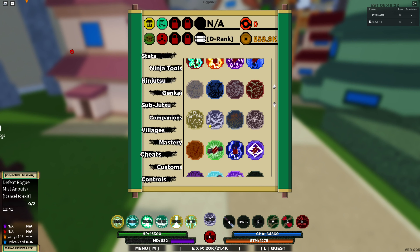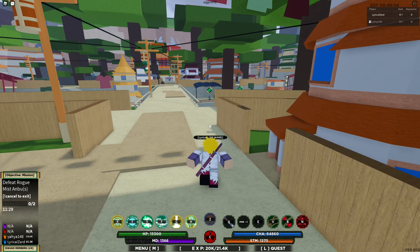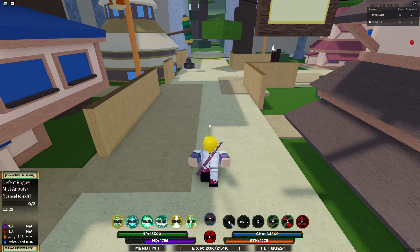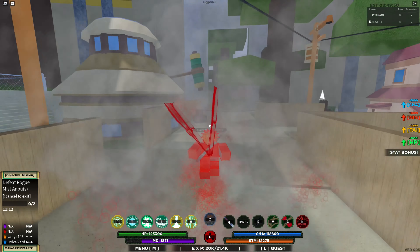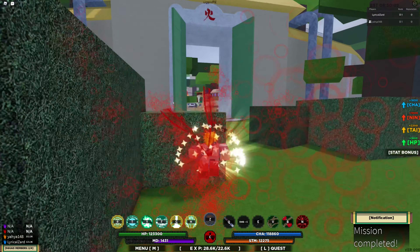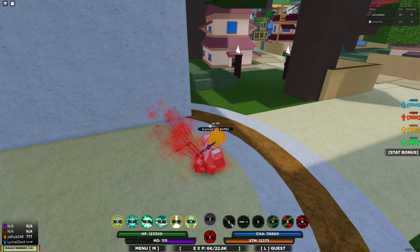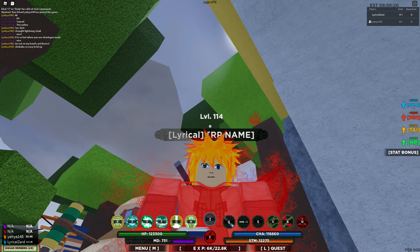Now moving on to the next beast, which is Chomei — Seven-Tails. This one might have had a stance change, but it was already unique before the update. I am excited to see what happened to this one as well, since ones that had a unique design always had a cool stance. I'm going to activate it now. Here's Chomei. For some reason I have two tails automatically. Here's me floating, then moving, walking, and running. It has a pretty cool design. I'll give a 360 view. It has a little head tilt. Nothing special on the head.